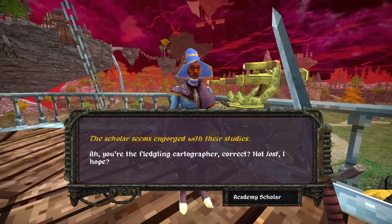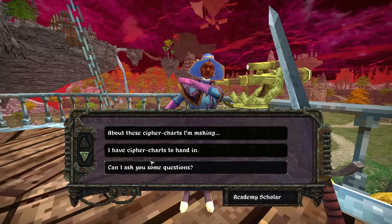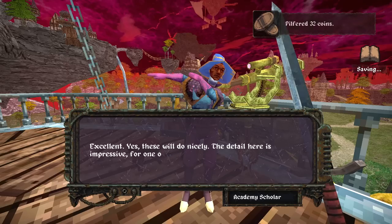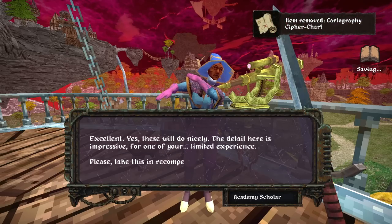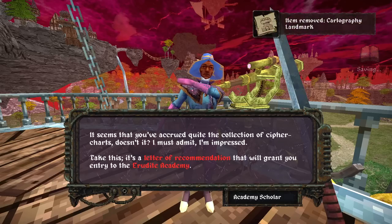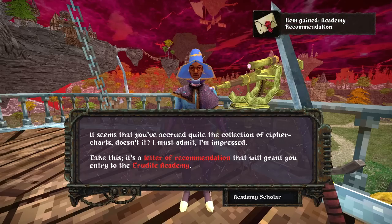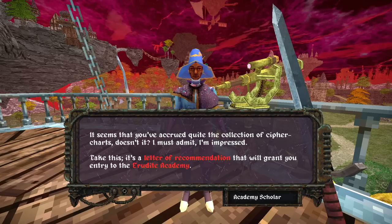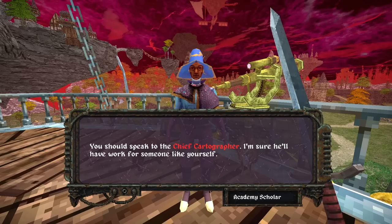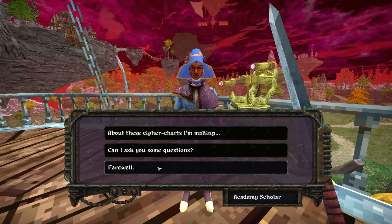The scholar says: 'You're the fledgling cartographer — not lost, I hope.' I hand over the cipher charts. 'Excellent — these are going to do great, the detail here is impressive for one of your limited experience. Please take this in recompense. You've accrued quite the collection of cipher charts — I'm impressed. Take this: a letter of recommendation granting you entry to the Erudite. You should speak to the chief cartographer — I'm pretty sure he'll have work for someone like yourself.'